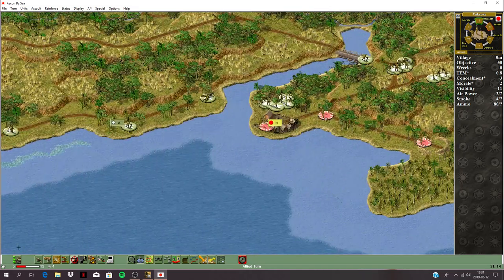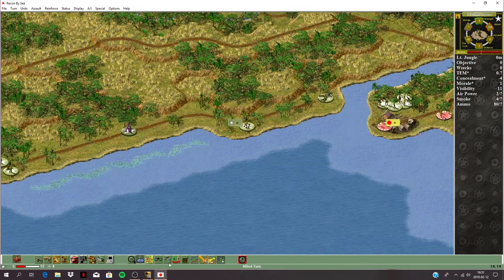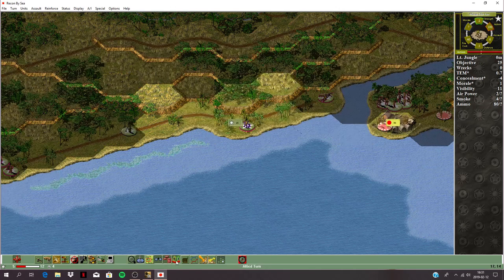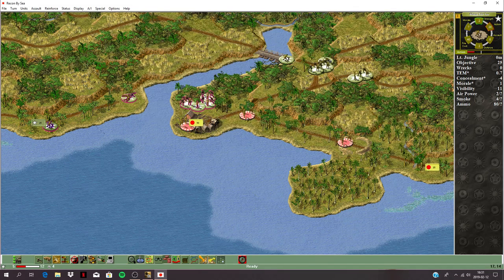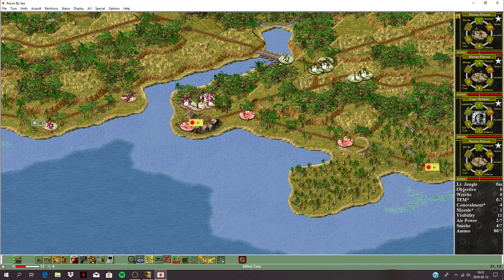Turn five — he's not disrupted anymore, so we need to disrupt him before we assault. The 60mm mortar lays down some fire — we got disruption. Fire one more round — no effect. But that means we can assault. We've got a big squad there — take the weaker squad and this marine platoon and assault in.